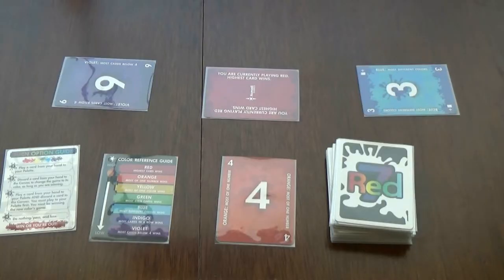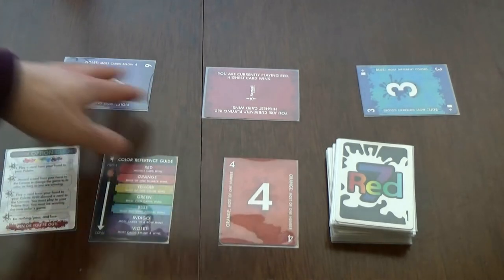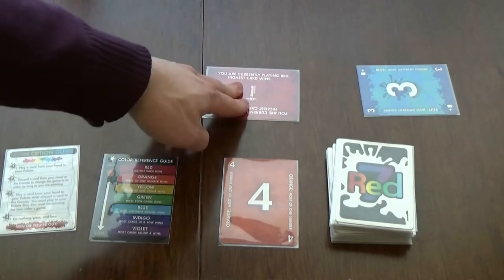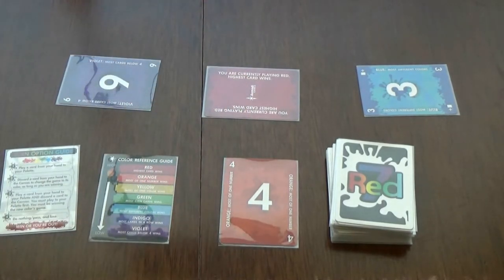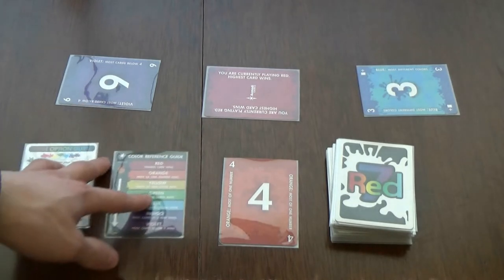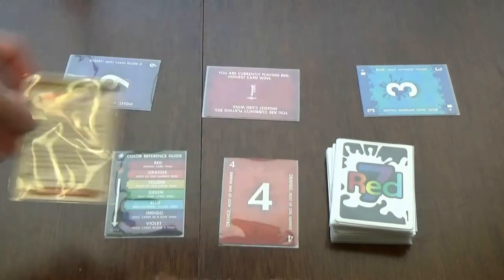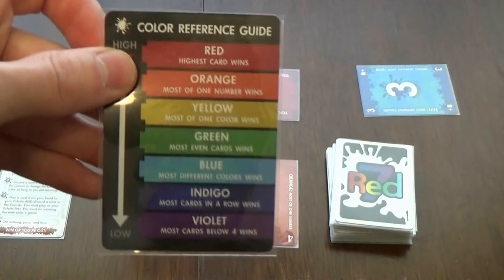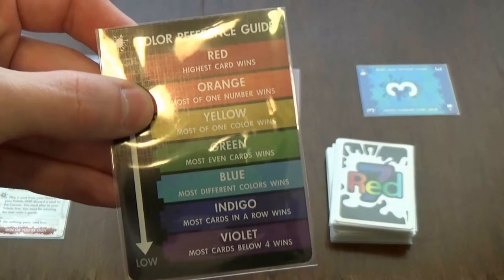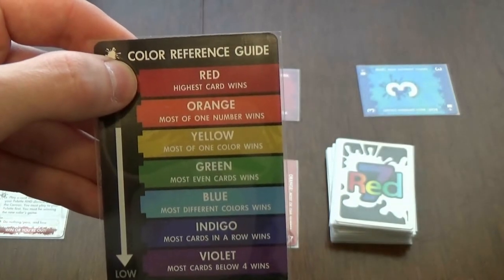Let's take a look at how the game works. This is a three player game setup. Each player has their own pallet, and there is already one card in each player's pallet. Here we have the canvas, which dictates the rule of the round. We have a reference and turn guide so you can see what you can do on your turn, and you can also see all the colors represented in the game and all the rules that match the colors.